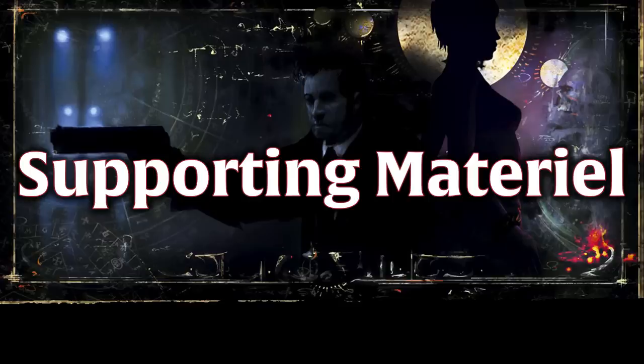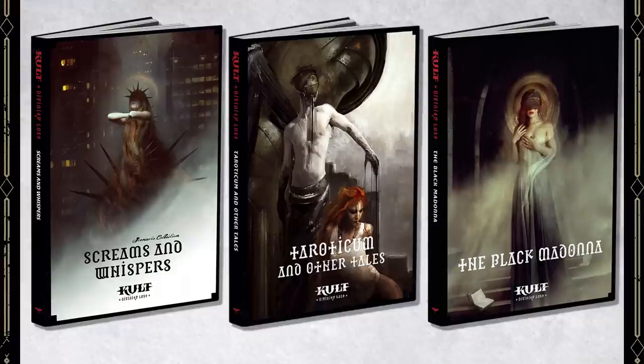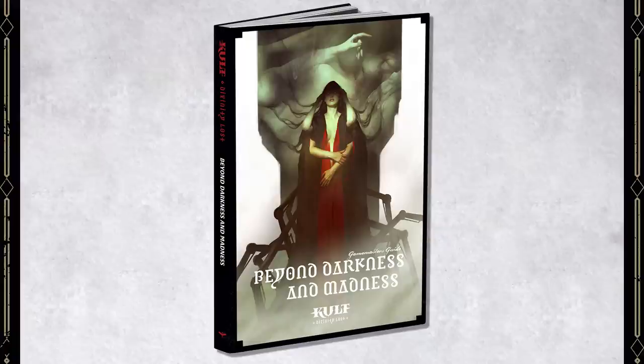Speaking of supplements, while the Core Book is all that you need to play, there is a good amount of support material out there for Cult. We have a few adventure collections, one of which includes the Toradicum Campaign, and there's also the Black Madonna Campaign, which I really want to run my players through — it reads a lot like Hellraiser meets Atomic Blonde. And while it's not a Game Master's Guide in the conventional sense, Beyond Darkness and Madness is a fantastic guide to horror gaming, easily the best that I've ever read on the subject. It is a bit dense, but I really recommend this book for new Horror Game Masters — it's kind of like a Master's class in running horror games.